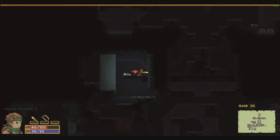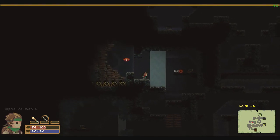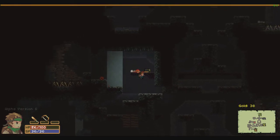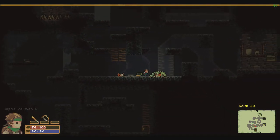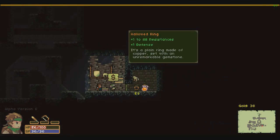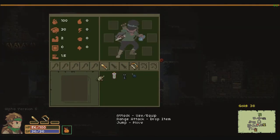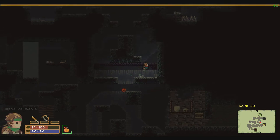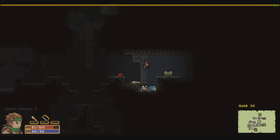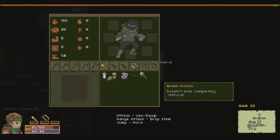Oh, a bomb — no! That means we can open that chest up there. Nothing very interesting but let's take that. We have a bomb, so if we're lucky and aim correctly we might find a good easy way to kill the goblin boss.